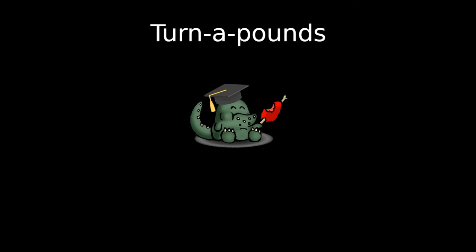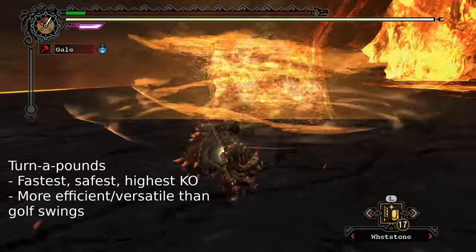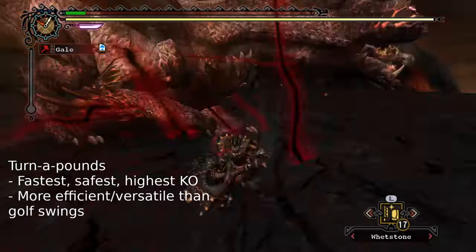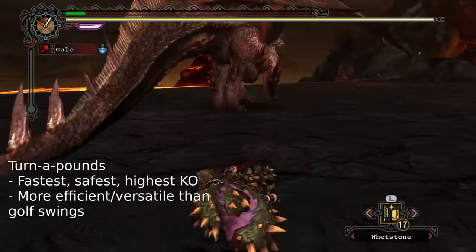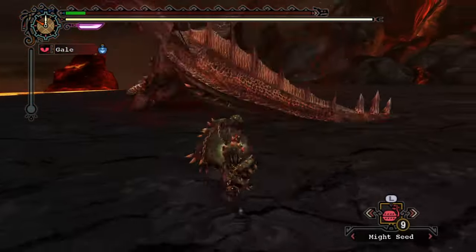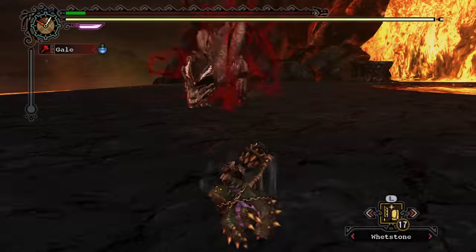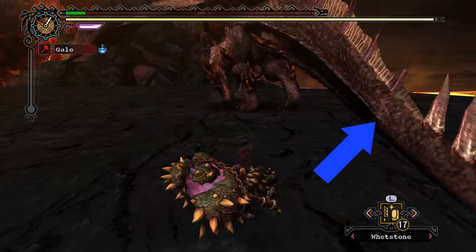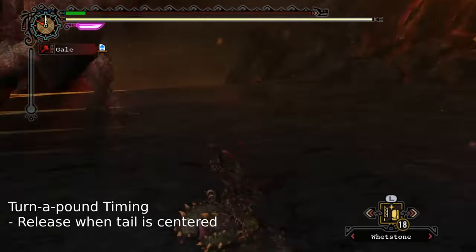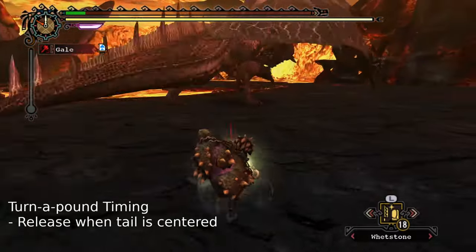The last turning option, but certainly not the least, is the Turning Super Pound — aka the turn-a-pound. The turn-a-pound is by far the hardest option to execute, but unfortunately it's also the fastest, safest, and highest KO damage option. Golf swings do deal more damage, but turn-a-pounds are far more efficient and versatile. For positioning: from the tail's right side, you'll want to stand at Alatreon's third tail spike. From the left side, you'll actually stand a little bit closer at the first spike of his tail fin. For timing, you need to release the Super Pound just before Alatreon is about to turn — using the tail as a guide, you'll release it at the exact moment the tail is centered.